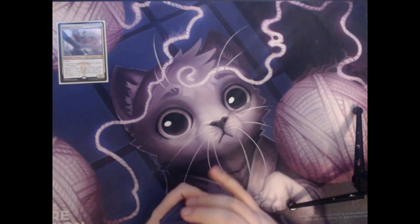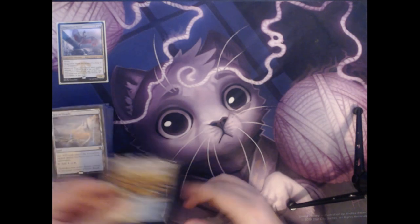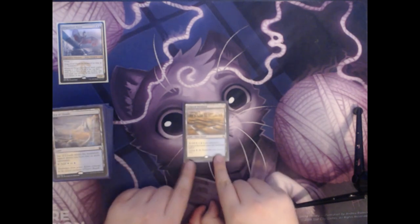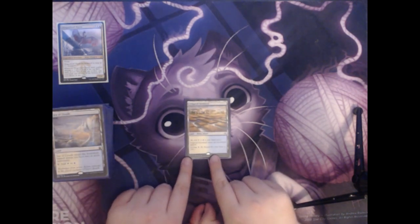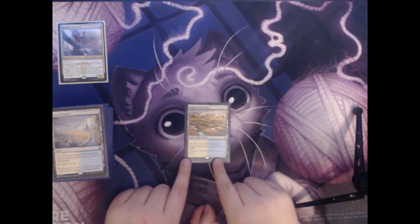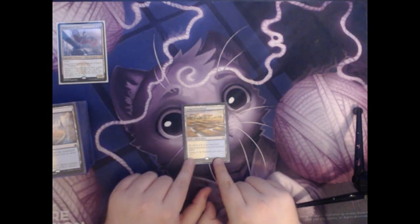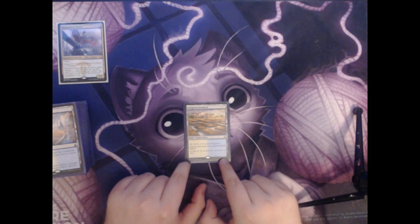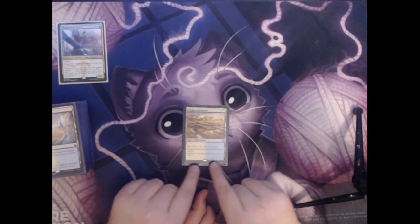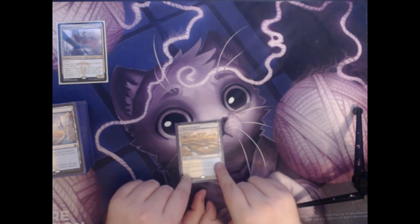Now let's go through the cards in the deck itself. The first is Irrigated Farmland. It is a land that counts as a plains and an island. Irrigated Farmland enters the battlefield tapped, and you can pay two mana to cycle it, which means that you would discard this card to draw a new card.